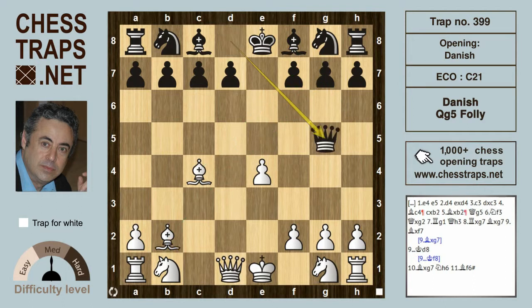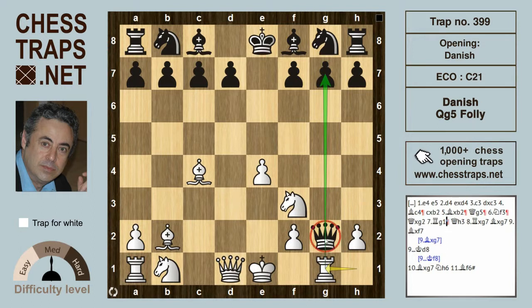What happens if black tries Queen g5? What does it do? Queen g5 is immediately hitting the pawn on g2. White will respond with Knight f3, happily giving up that pawn on g2 and hitting the Queen. So the Queen taking here on g2 will see Rook g1 come into play, hitting the Queen on g2.